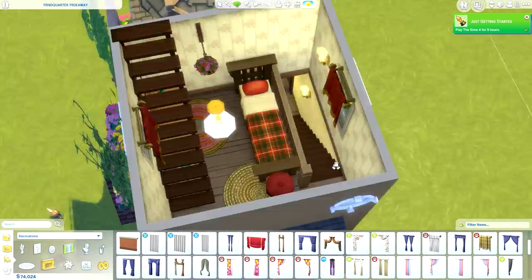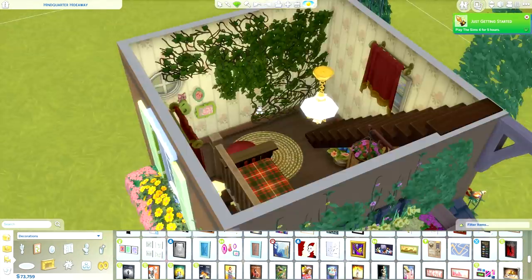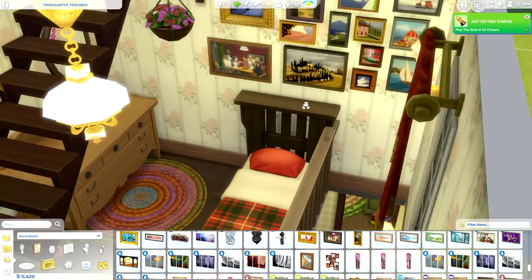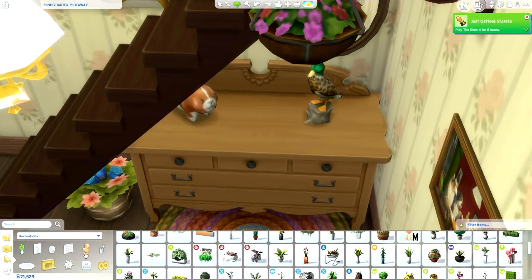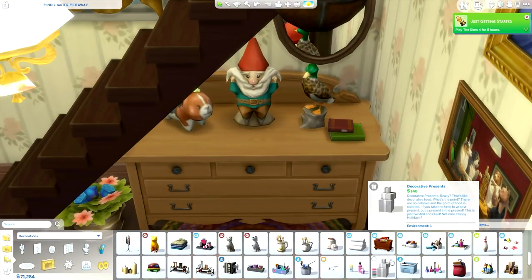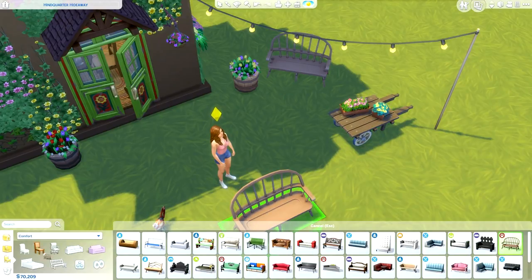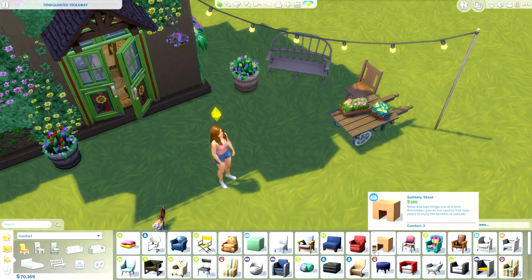So many items I used in this house are from the new expansion - I just love the new build items, they're really great and so much fun, especially for decorating an older style home. We got a lot of older style stuff in the Vampires pack but it was more gothic and neoclassical. With Cats and Dogs it's more country and casual, giving an old countryside vibe to the home which really adds to the whole nursery theme.